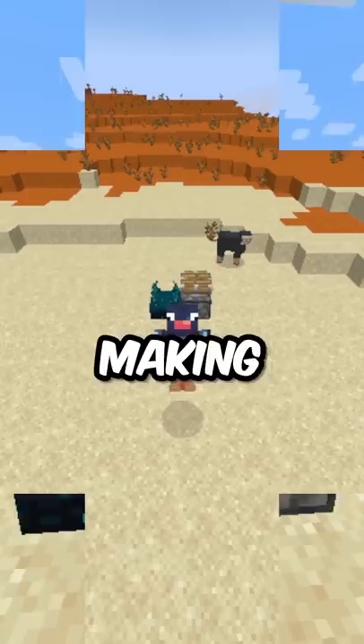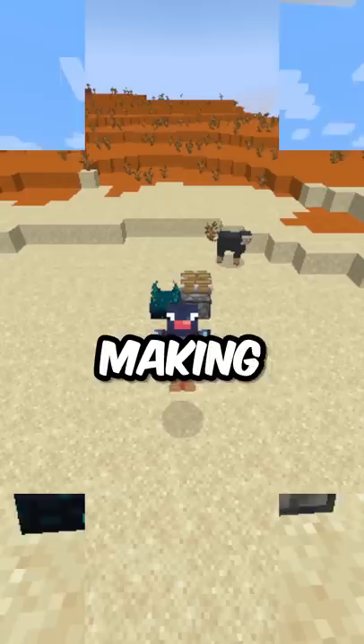This trap is impossible to survive. The main block you need for this trap is the Skulk Sensor, found in ancient cities. If you're less than 9 blocks away from the Skulk Sensor, it will detect your movement and send a redstone signal, making it the core of this trap.